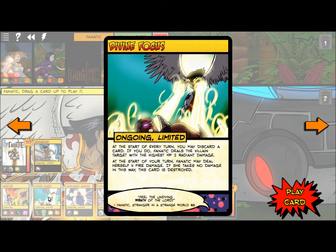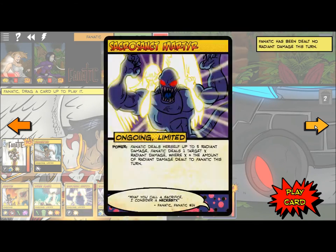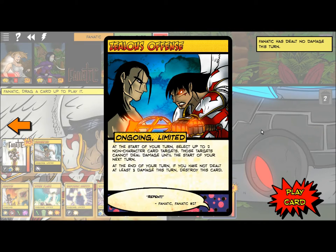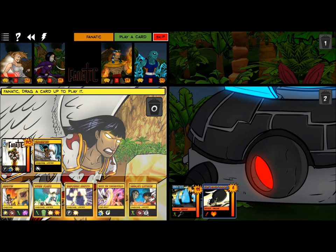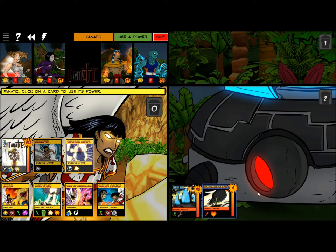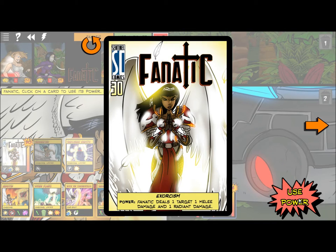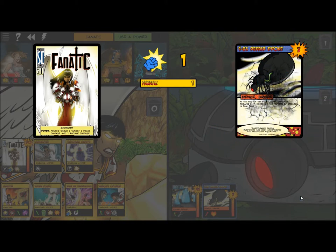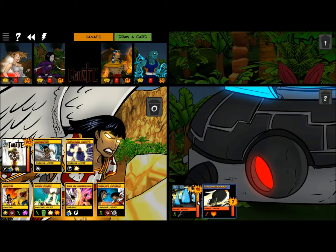You may discard a card; if you do, Fnatic deals the villain damage — she takes no damage this way and this card is destroyed. Not playing that just yet. Chastise. Sacrosanct — that would be nice. I'm going to play this. I'm used to that doing forward damage because I'm used to Legacy damage.